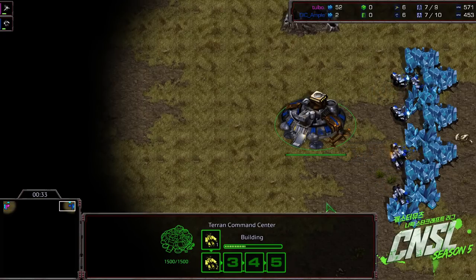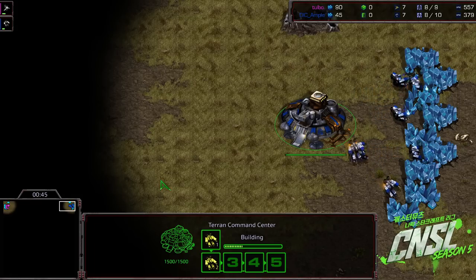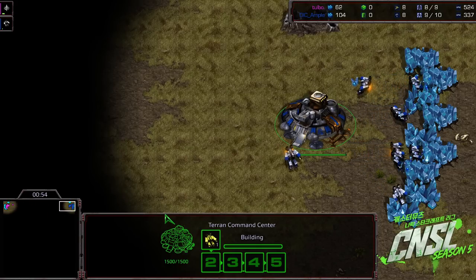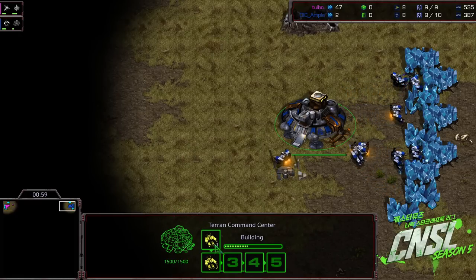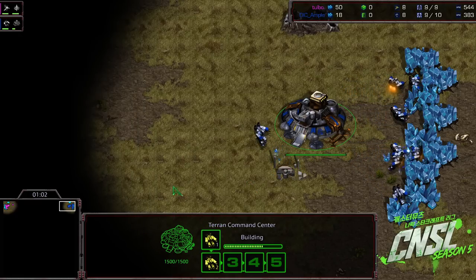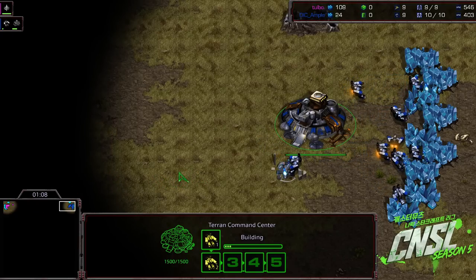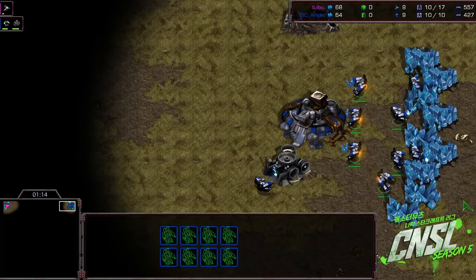Ample, of course, is a generally very aggressive Terran. Questionable in that last game the way he tried to utilize that third base. But if someone's not as speed-shuttle heavy and your defense is good and you take down that first drop really well, maybe you have an advantage because your third is up so quickly. You normally can't get a third base nowadays in TVP until like 12 minutes. So if you're getting it up and mining at like 9, it's going to make a huge difference if you can keep it going. I just think the setup of that map doesn't allow that so well.